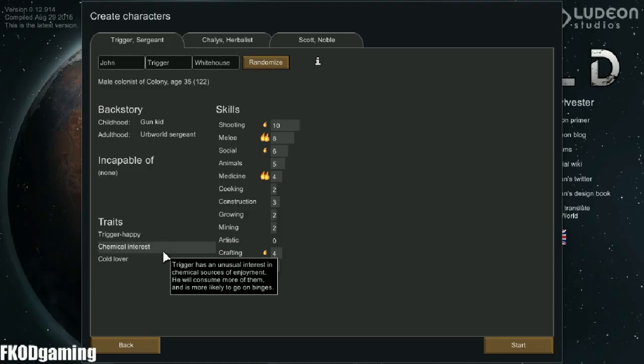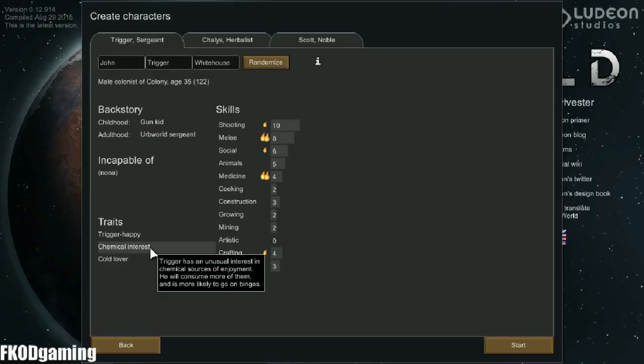We can supply him with an easy or something like that. Chemical interest isn't the best, but it's almost a positive, because when they do break they tend not to go on berserks. So there's that. And cold lover.